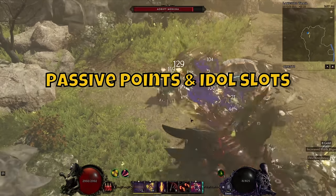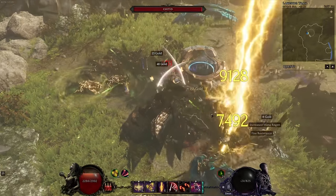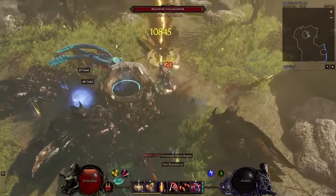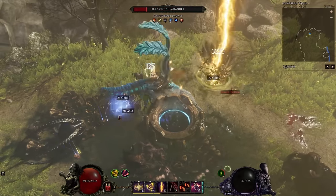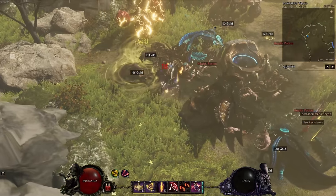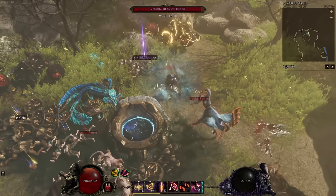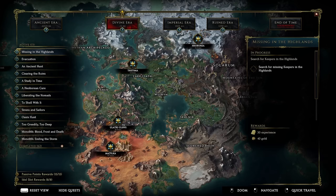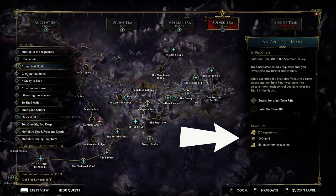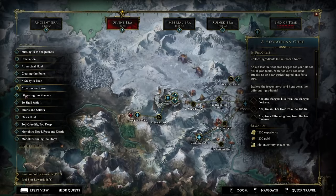When doing the campaign in Last Epoch, it's good to know that you will also unlock idol slots and additional passive points. It can be easy to miss some of them as you don't get them all from the main storyline. For the endgame, you want to have them all unlocked to maximize your character's potential. If you open your map, you can see in the bottom left corner if you have all of the passives and idol slots unlocked, and you can check the quest list on the right for rewards.